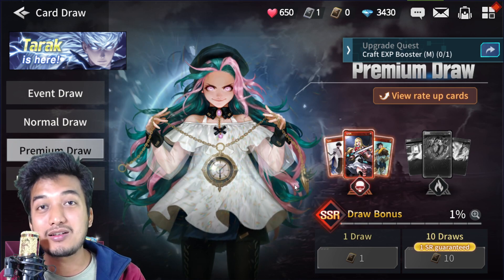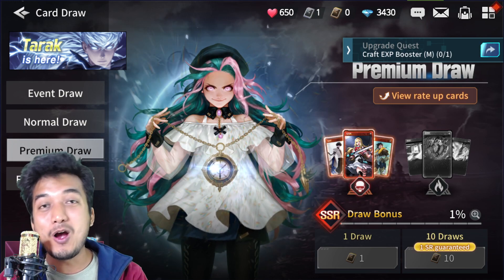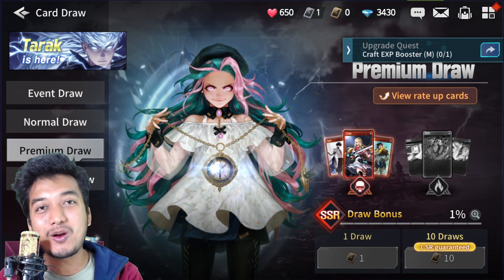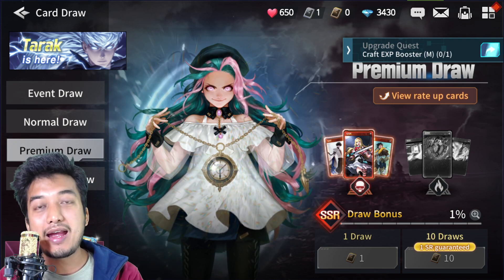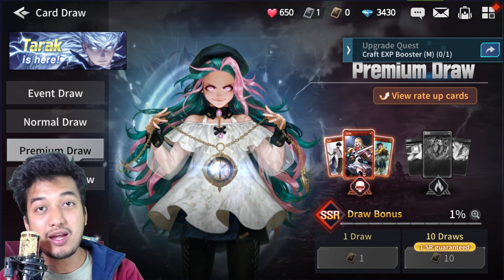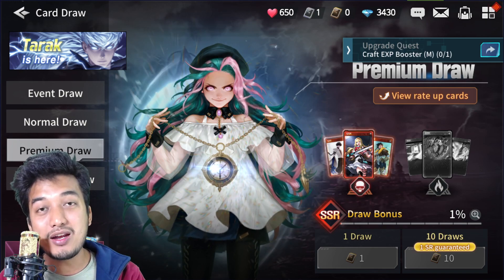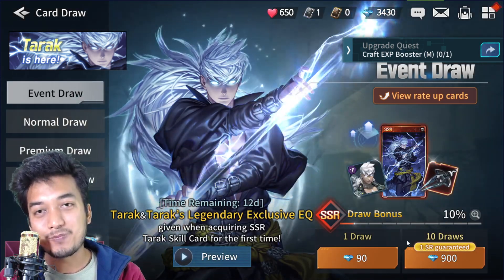I wish you guys the best of luck with this. These codes are definitely going to help you a lot with your re-roll as well — if you are going to re-roll, you should claim your coupon codes on each account before jumping to another account, because this gives you more summons before you do another re-roll. You might get lucky and pull a very good SSR card.